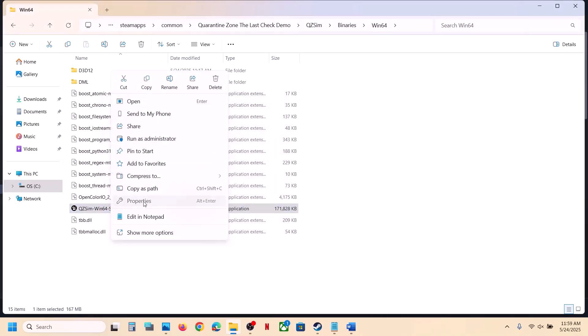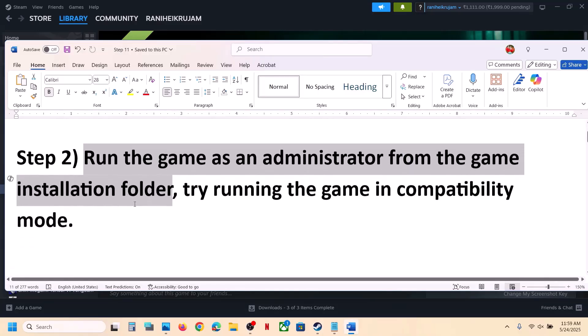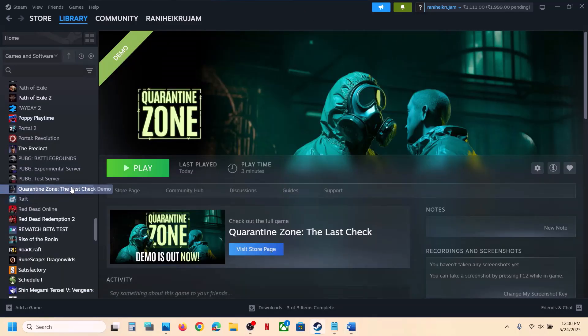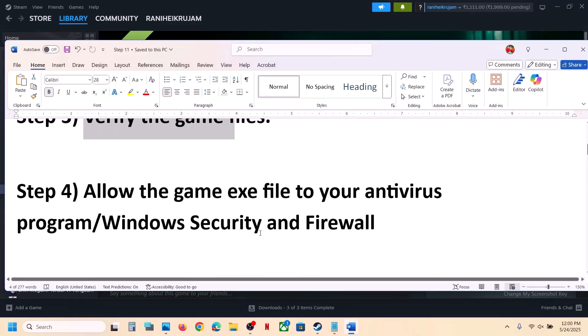Still not working? Uncheck all those boxes, hit Apply, click OK, and follow the next step. The next step is to verify the game files. Right click on the game, select Properties, go to the Installed Files tab, and click on Verify Integrity of Game Files. Once verification is 100% complete, launch the game and check.